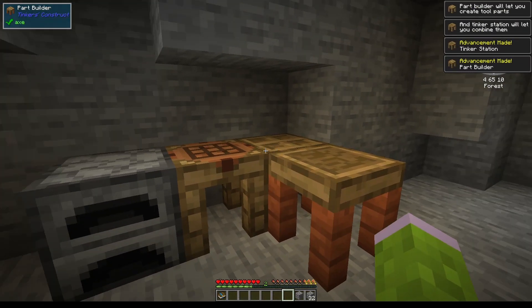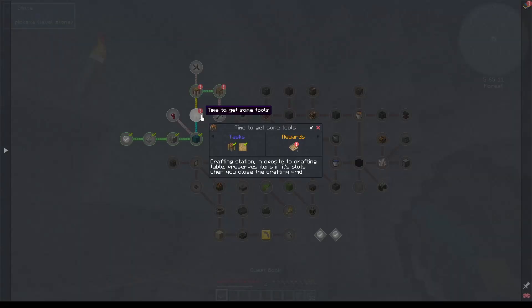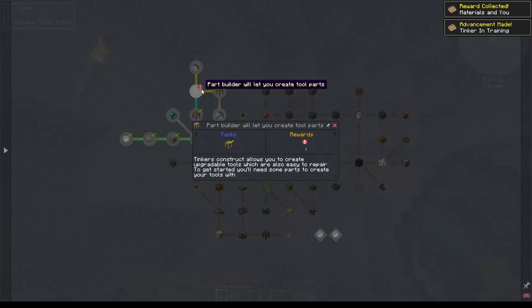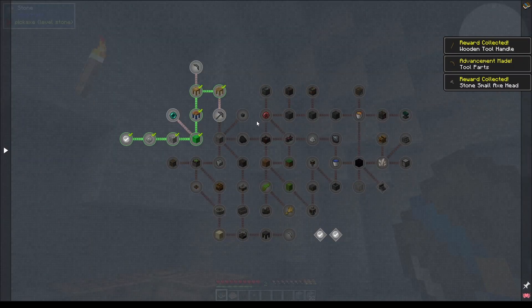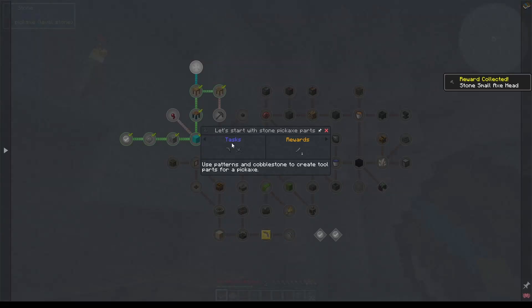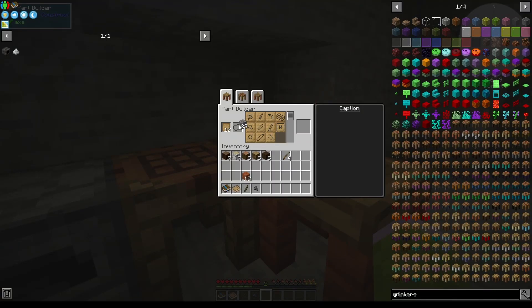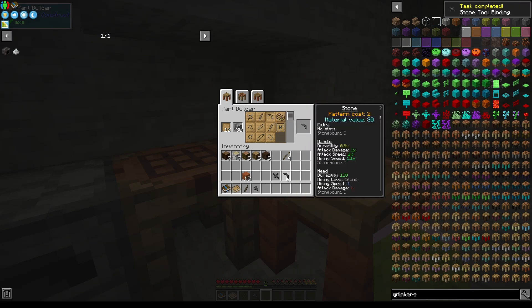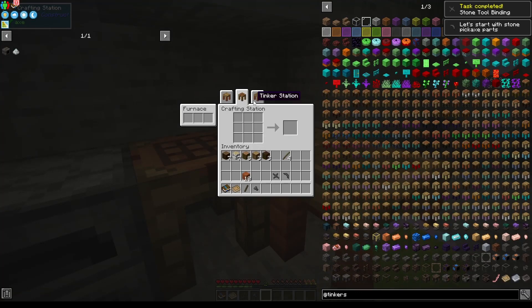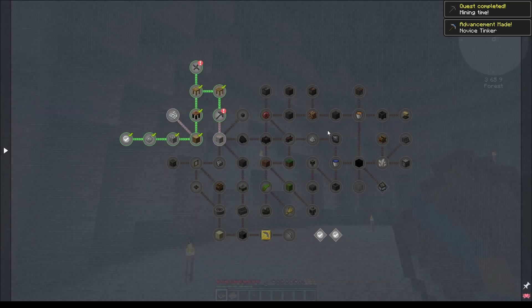Put the part builder here and the pins in here - perfect. Put that in here. Now let's have a look at the quest book: getting the book for Tinkers', getting a handle - perfect - and getting a small stone axe head. Now we need to do the pickaxe head and the binding, so let's do the tool binding and the head, and we will craft ourselves a pickaxe.